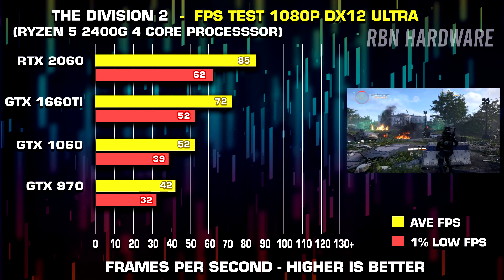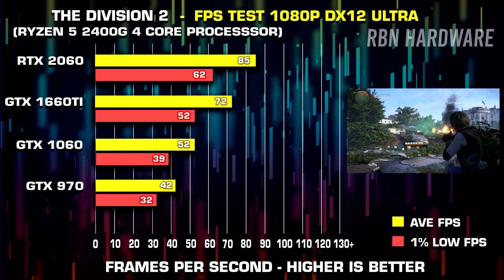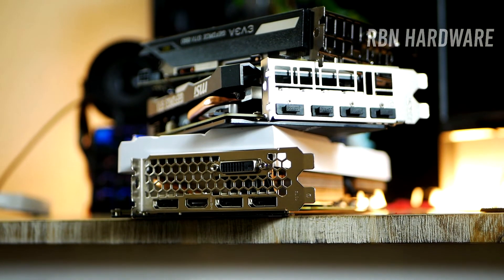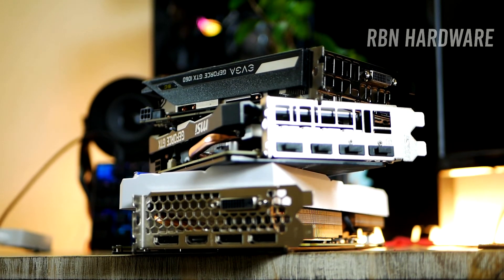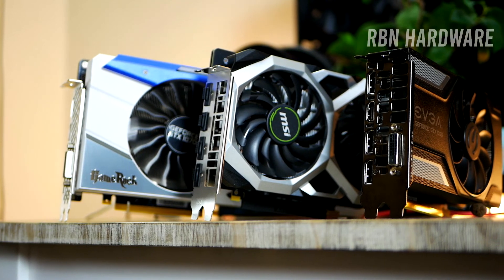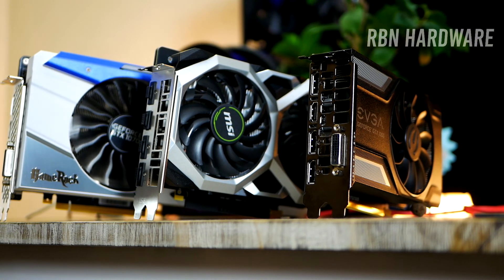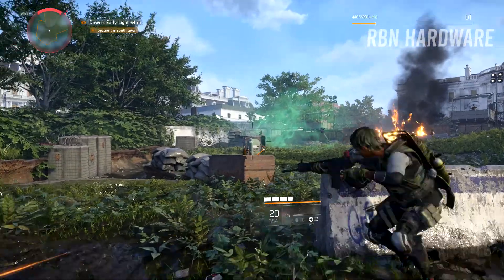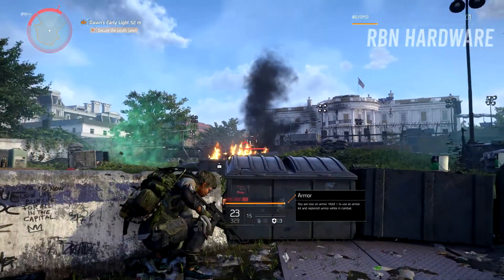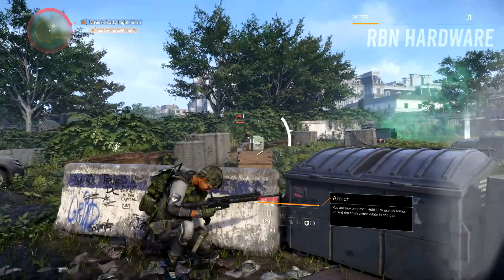With everything set to ultra or maxed out, the 1060 and the 970 had a hard time, with 1% lows under 40fps. The 1660 Ti as well as the 2060 manage to score well above the 60fps mark, so opting for ultra shouldn't be a problem there. Pairing an expensive card like the RTX 2060 with a cheap CPU like the Ryzen 2400G and only 8GB of RAM isn't ideal, as the CPU can become a performance killer even at higher graphics settings — I had to max out the game to even take full advantage of the RTX 2060. Judging from the numbers, the GTX 1660 Ti and the Ryzen 2400G is a great sweet spot and combo between price and performance.